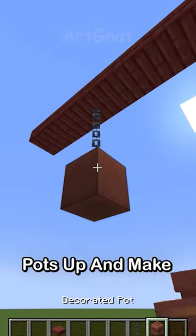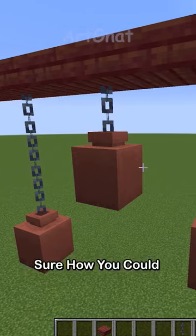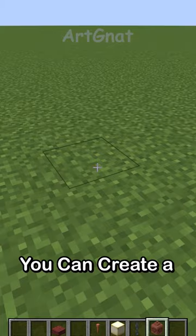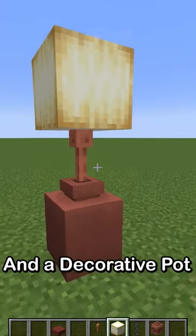With some chains, you can hang the pots up and make some hanging pots. To be honest, I'm not entirely sure how you could use this, but I'm pretty sure someone out there can figure out some cool application for this. You can also create a weird-looking lamp with the frog lamp, a lightning rod, and a decorative pot.